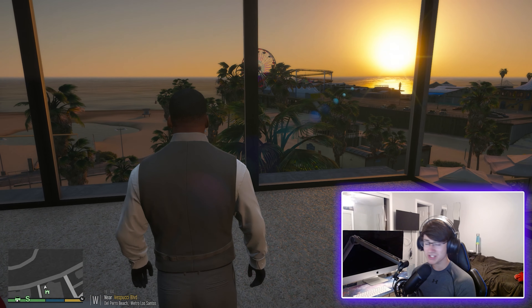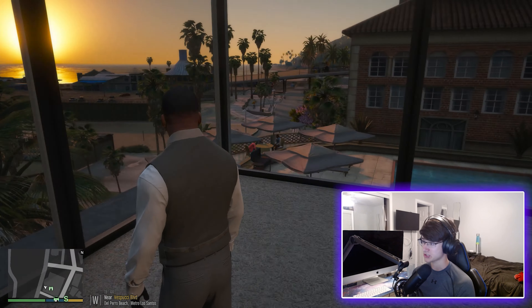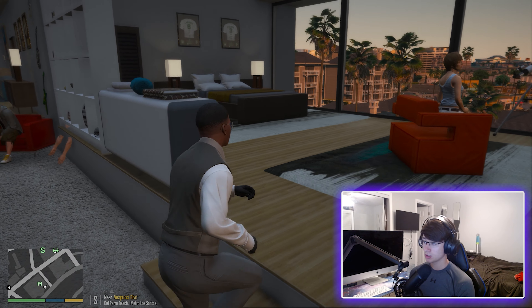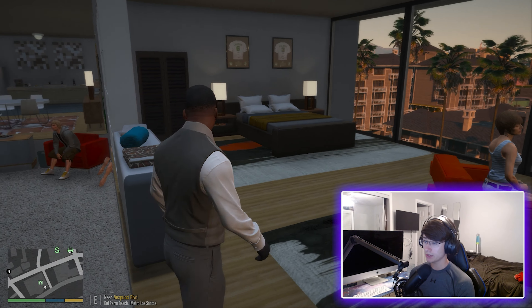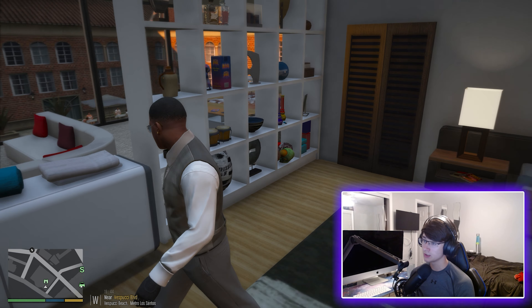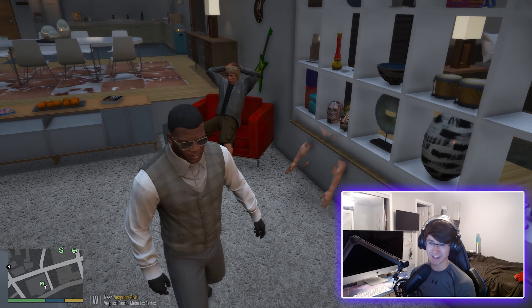Look at this view boys — imagine waking up to this every day. The apartment has windows all around — you've got the beach over there, the pier over there. Coming up here we have a bedroom. This is the closet right over there — it doesn't open, but I'm sure that's whatever since this mod probably took a while to make. On the top of the shelf area you can see a mask, some toys, jewelry, and some decorative heads.